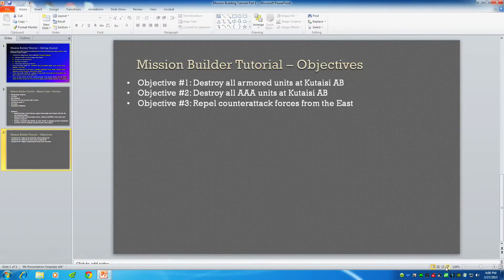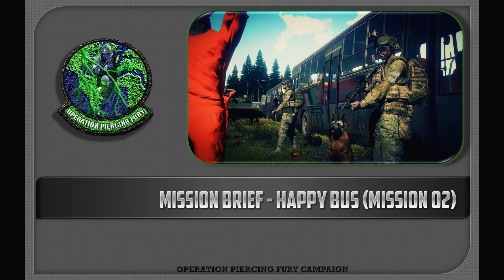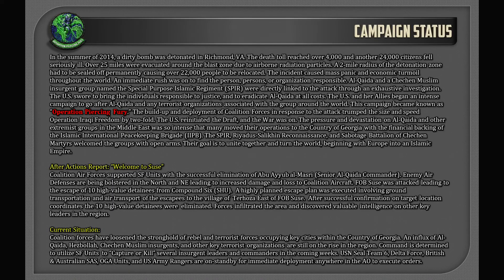So we've got our base foundation started. Now we're going to look at an example from my Operation Piercing Fury campaign — mission two, called 'Happy Bus.' This is a mission brief PowerPoint. Here's your campaign status, your overview, and your background story at the top. For a single or one-mission multiplayer, that background story section is really all you need. In this case, I included an after-actions report from mission one, plus the current situation paragraph for the user.